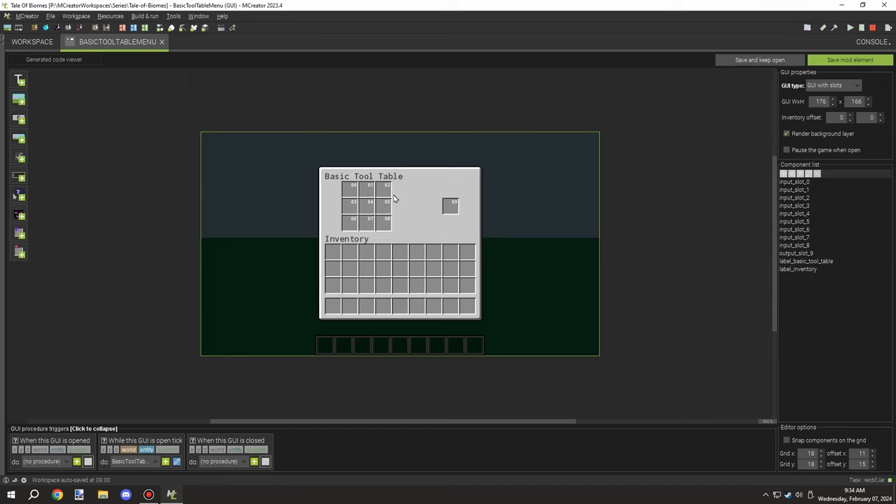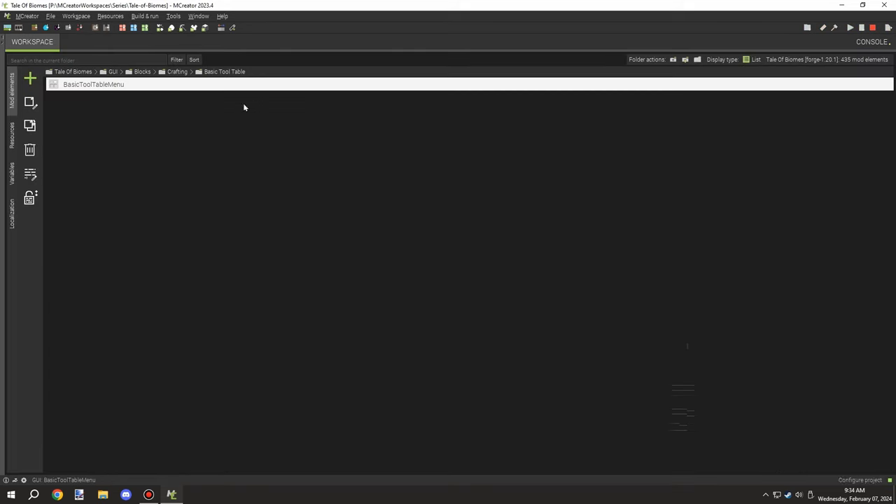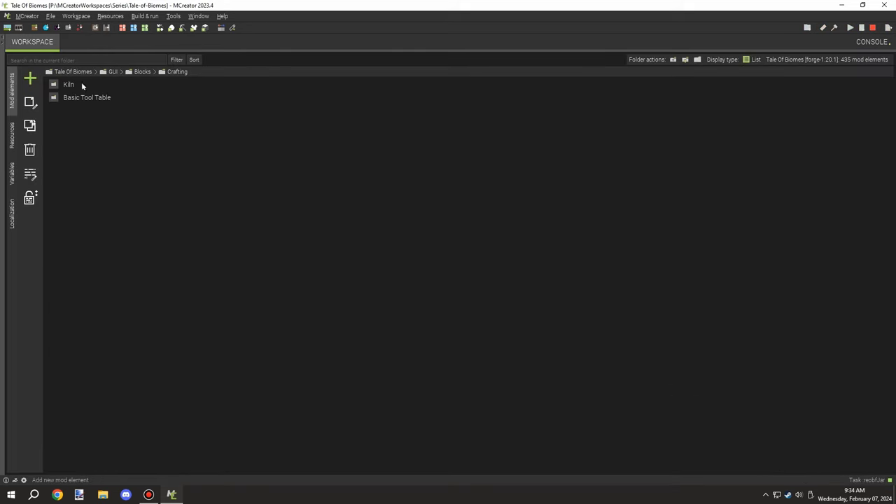This is the GUI — I needed to set up the recipe, and that's what I just did. So we can move on to the next thing, which was editing the hay mechanics.